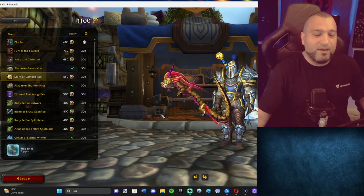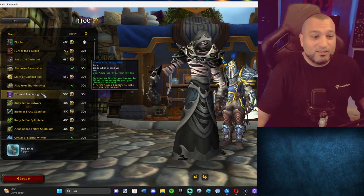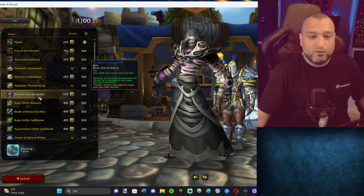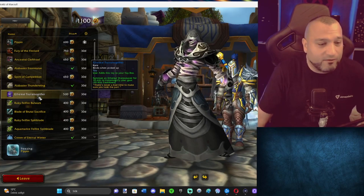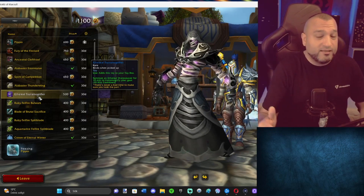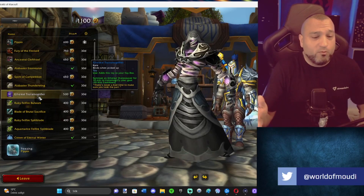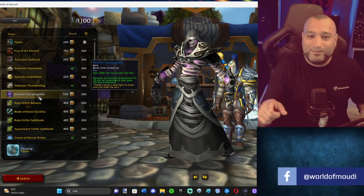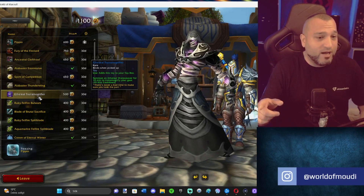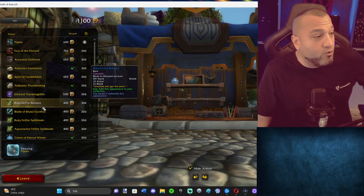Spirit of Competition pet — we saw this in the video as well, costs 650. Then there's a toy I really want to see in-game: Summon Ethereal Warp Weaver for 10 minutes to transmog your gear. This is actually good — it's the first time we're getting a toy where you can use it as a transmog station for 10 minutes. That is amazing. For 500 tender you can put it out and transmog wherever you are. I thought it would make you look like an ethereal for 10 minutes — that would've been more awesome.